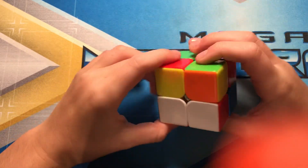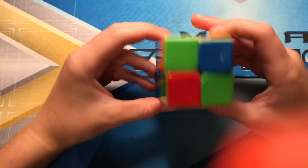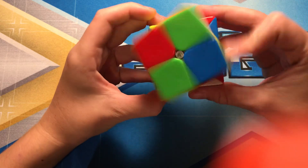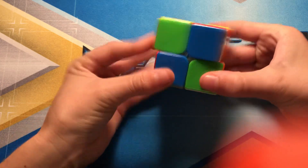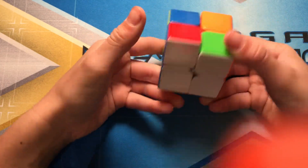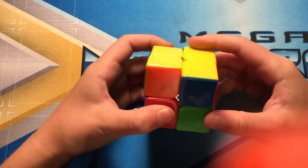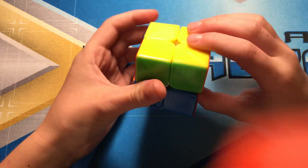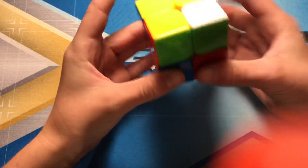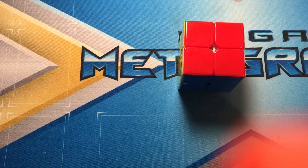Alright, next solve. I think white would be good. I'm going to go with white because I could move this down into its place. Then I have one piece back here that I could insert in just like that. Then I'm going to get yellow with this OLL case. Now I have this PBL case. Just solve it. That's the fourth solve.